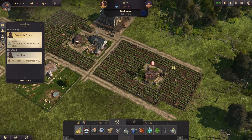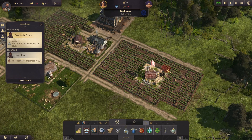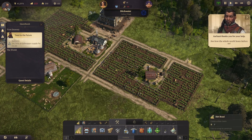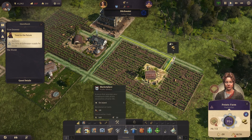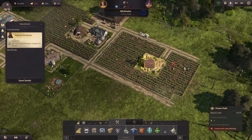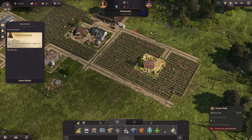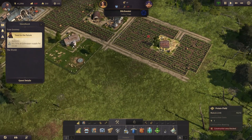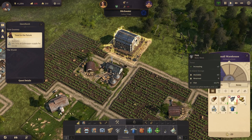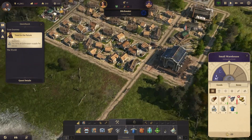Is it possible that the road construction area is blocked? Let's see - the whole world bows before us. Good, you learn new things every day. Basically what we need is for this field to have a path to the warehouse. We have a lot of fish. We do need more food.